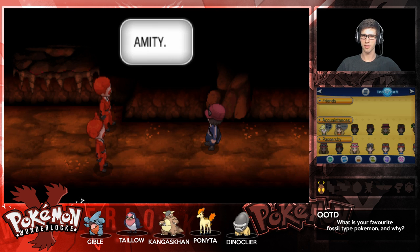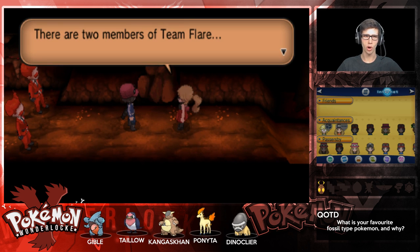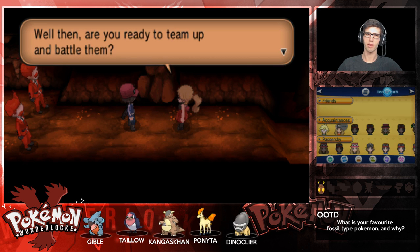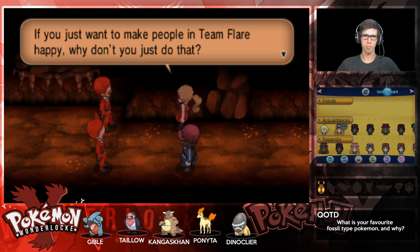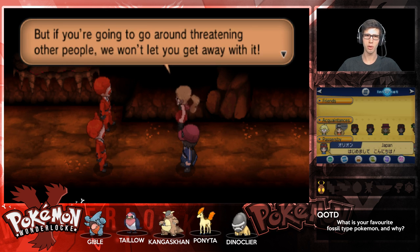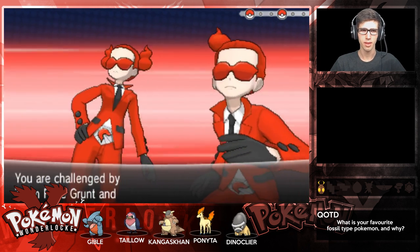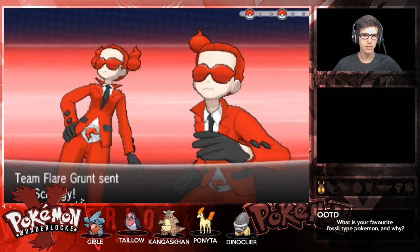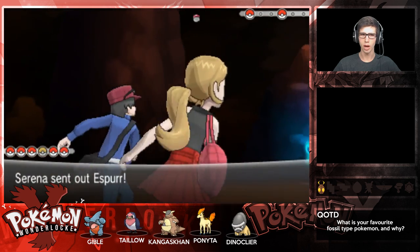'We were looking for fossils but discovered a kid!' Serena shows up - there are two members of Team Flare. 'Are you ready to team up and battle them?' Serena sends out Scraggy and Croagunk - so we've got two Fighting dual types here. Scraggy is Dark/Fighting and Croagunk is Poison/Fighting.